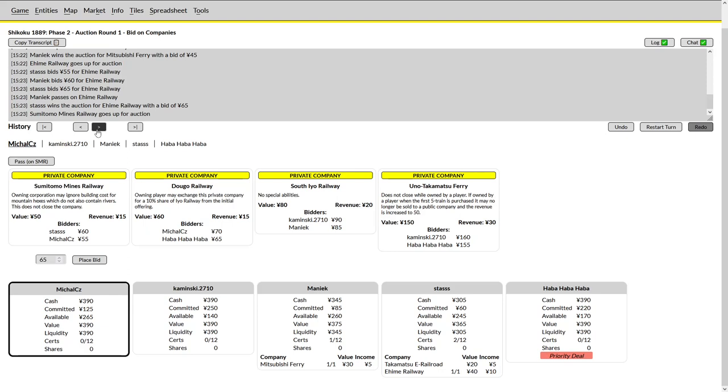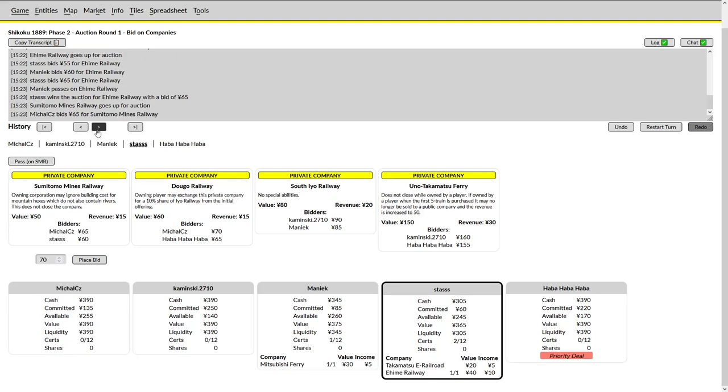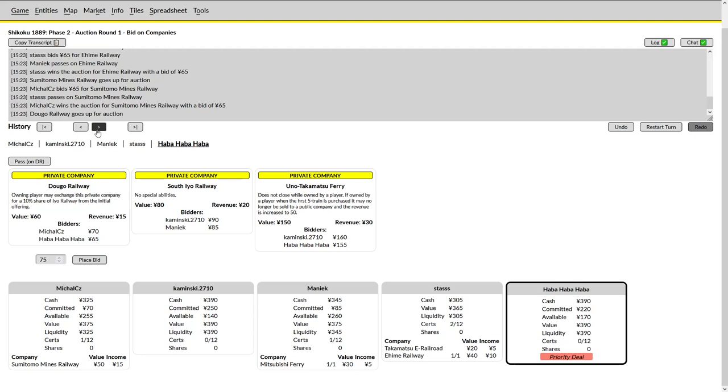Now we have Stas bidding with another player — this will be a little confusing as we have Michael and Maniac. Stas now has two privates and is really under no obligation to buy anything else; probably just looking to price and force on Michael. Stas does not have enough capital to float on his own in the first stock round, which many of these players won't as a result of fragmented starting capital and lower liquidity. Michael has no privates and has an opportunity to get one with the Dugo.